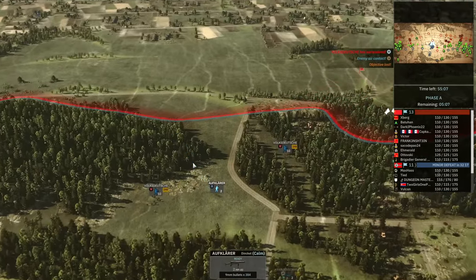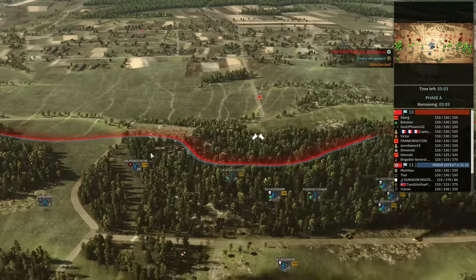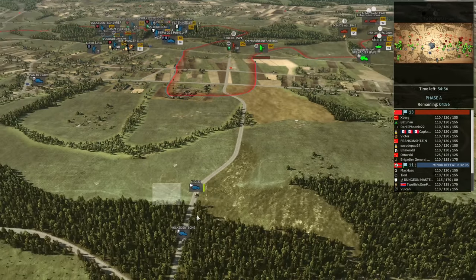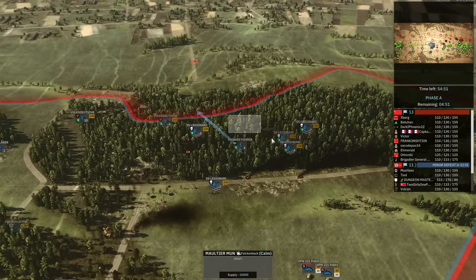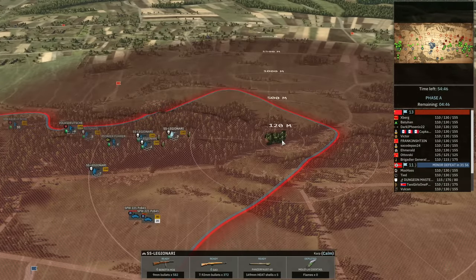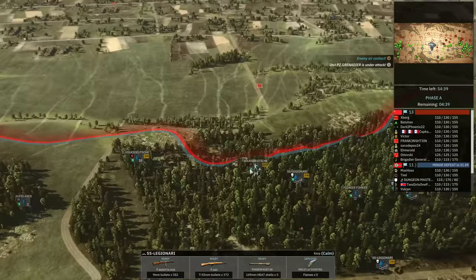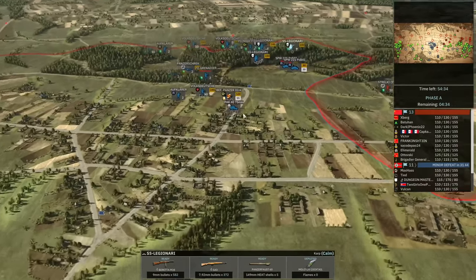I want to get my AFV color into position to spot reinforcements coming through the centre of the map. My Volkssocha did get wrecked unfortunately, and now I'm dealing with the flag being capped in the centre. I'm sending a Legionary to the right to cut off the road and stop Artovsky coming through, then trying to deal with Frankenstein, who continues to bring in reinforcements.